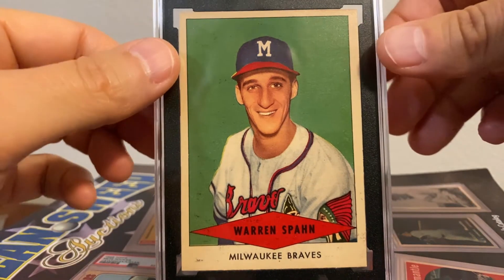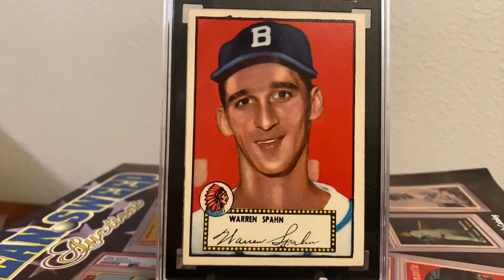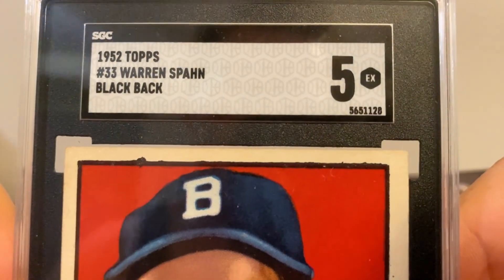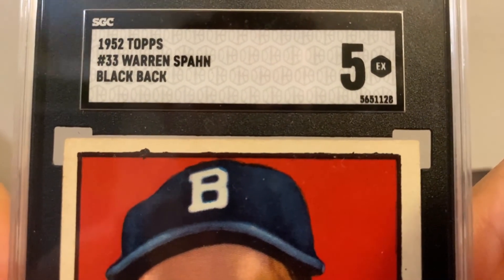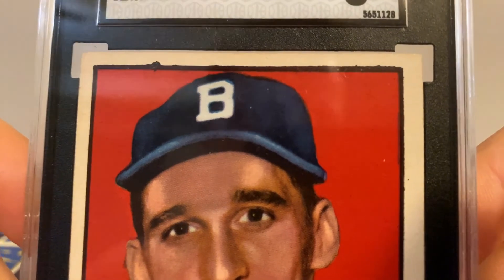All right, are you ready? My only other Warren Spahn card. Shiny and chrome cards bow to its radiant supremacy. I won this at auction in September of last year for what I thought was a fantastic price. Who doesn't love that bold red background? The 1952 Topps Jackie Robinson has a bold red background as well, and that would be a wonderful card to have, but this card is much more budget-friendly. It's an SGC 5 — the black back version. There's also a red back version, so I could get that too at some point, though these get kind of pricey.